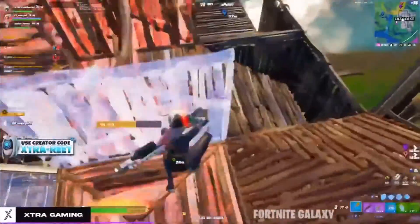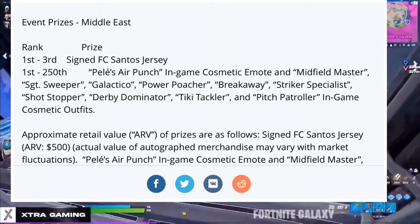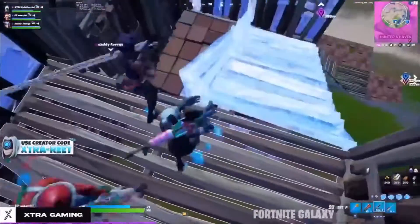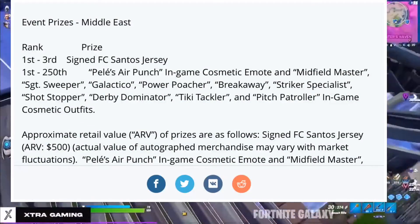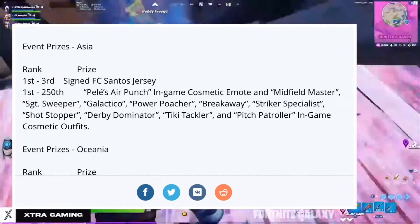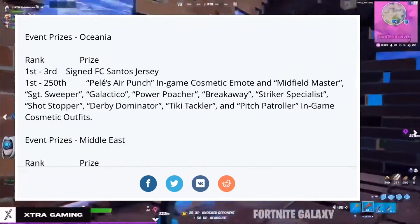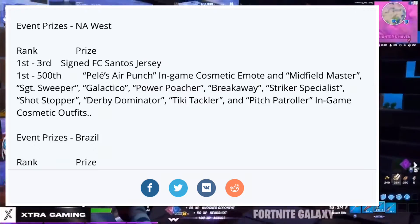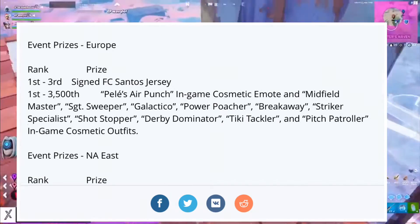So what do you need to place in the tournament to win these rewards? For the jersey, it's the same for every region — the top three from every region will win the jersey. For the skins and emote, it's a bit different: Middle East is top 250, Asia is top 250, Brazil is top 500, OCE is top 250, NA West is top 500, NA East is top 1750, and EU is top 3500.